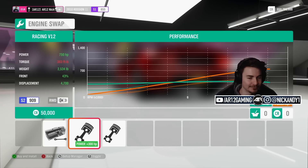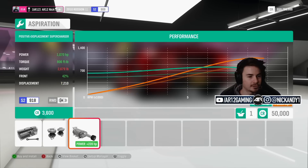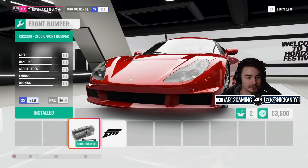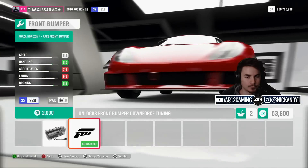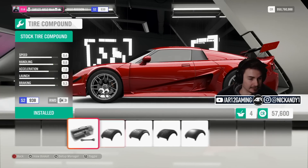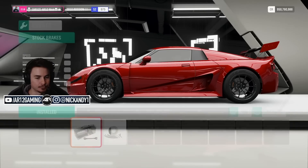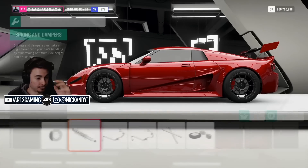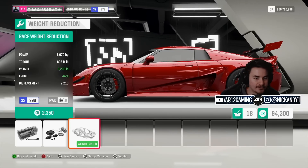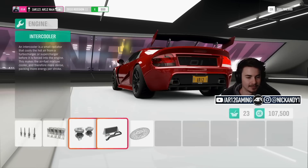We can swap in a racing V12, or the racing 7.2-liter V8. We could build this into something absurd. It's rear-wheel drive, so it probably won't go anywhere too quickly because of wheelspin, but let's make this thing into a little GT race car. Weight reduction, and we have 1,100 horsepower. It weighs 2,200 pounds. I wasn't expecting this thing to be this fast — 1,350 horsepower and 2,300 pounds.